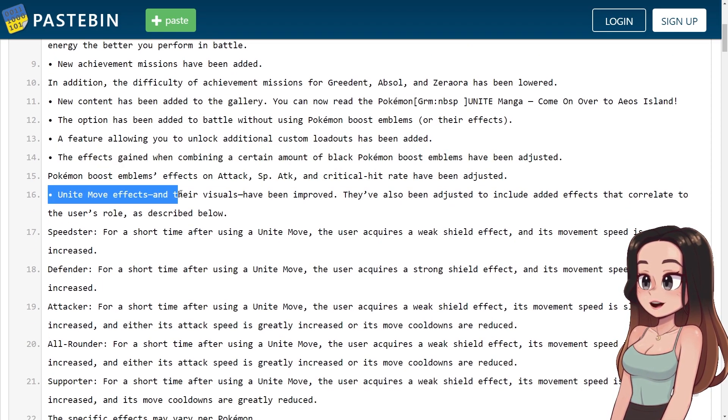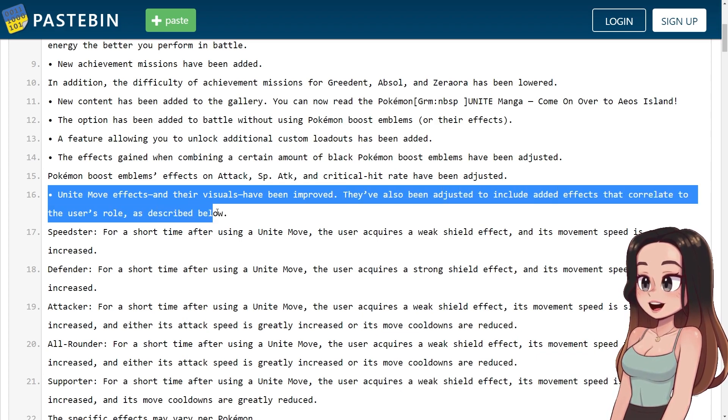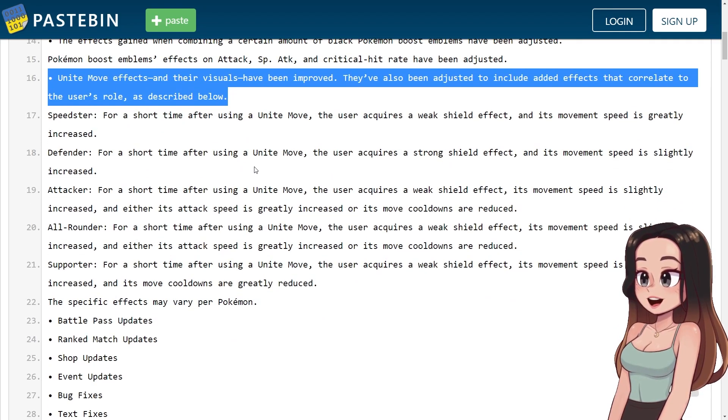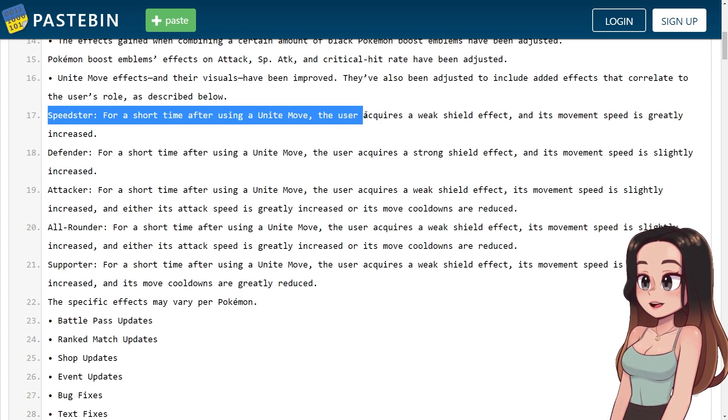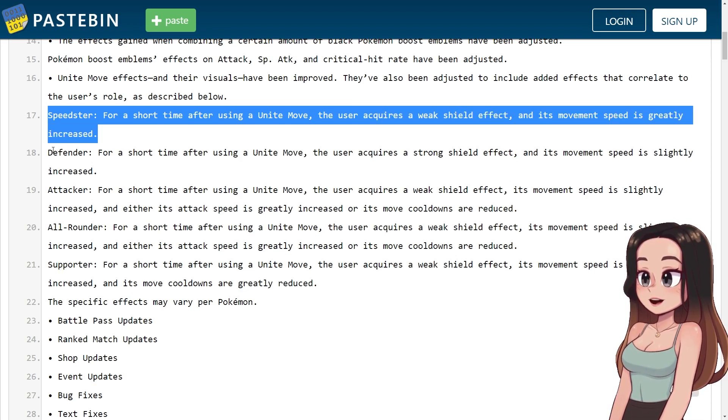Unite move effects and their visuals have been improved. They've also been adjusted to include added effects that correlate to the user's role. For Speedsters: for a short time after using a Unite move, the user acquires a weak shield effect and its movement speed is greatly increased.